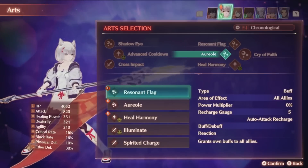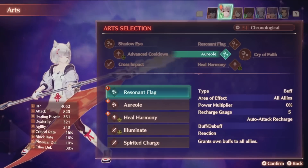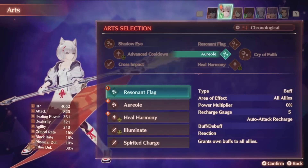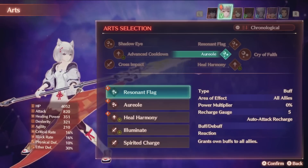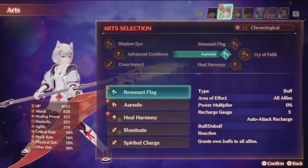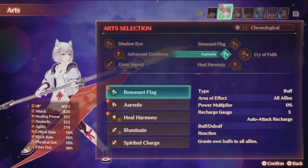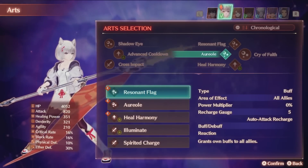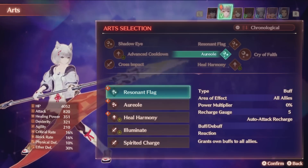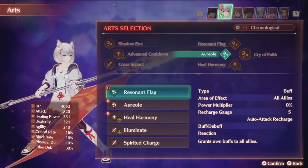The second art is Resonant Flag. This will pass all buffs you currently have to all allies in the party. This art is absurd. Every single buff you pull from the extremely spammable Aureole can be passed to the entire party. This, along with the talent art, can allow you to just overwhelm enemies with so many buffs that they cannot keep up. It gets absolutely crazy, and anytime I was struggling a bit with a fight near the end of the game or at the start of the post-game before I had everything optimized, I just used this class and it trivialized any issues I had. Being able to pass buffs is absolutely broken.